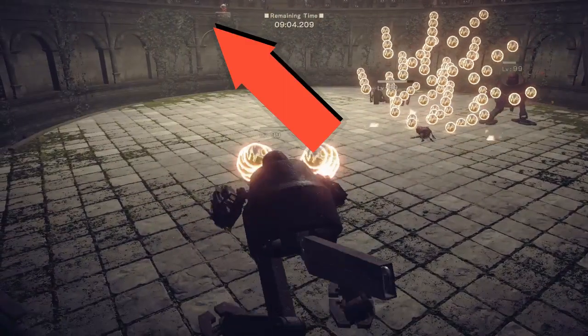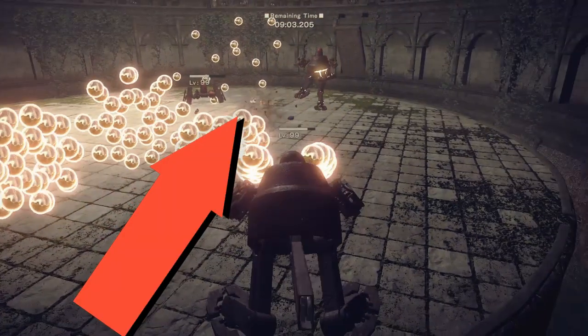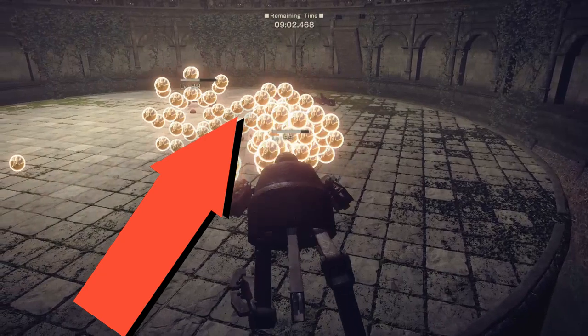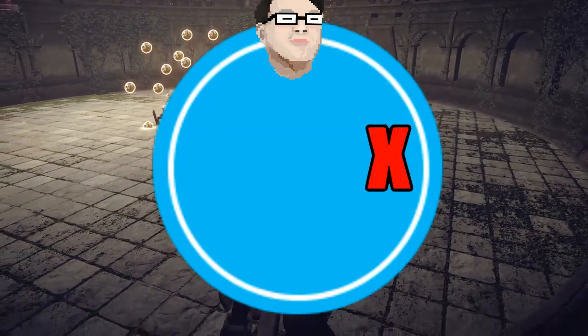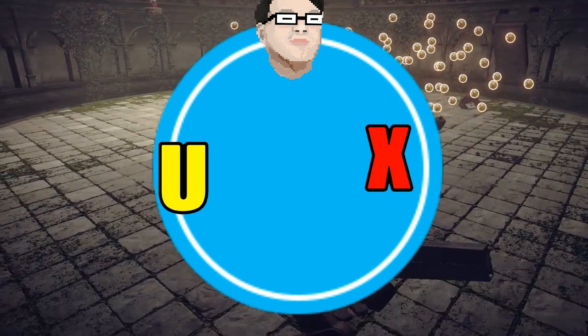They always spawn on this side. Remember this — it's gonna be used for the last fight. He's at the top, they spawn right here on the X, and this is where you should be for most of the time.